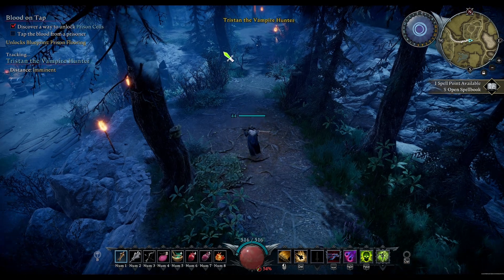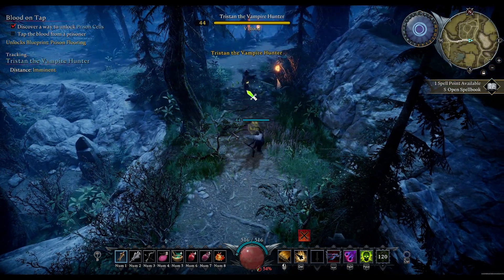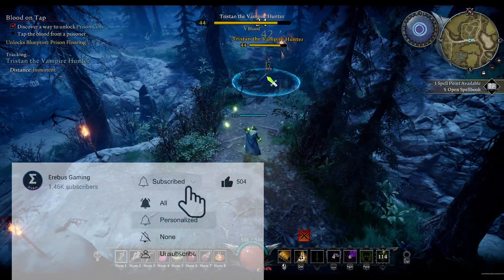Hi guys, in this video we are going to be fighting Tristan the Vampire Hunter. Use your special skill at the start of the fight — that way it should come off of cooldown towards the end of the fight, giving you a handy DPS boost when you need it most.